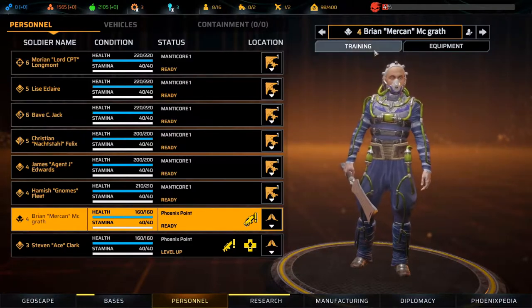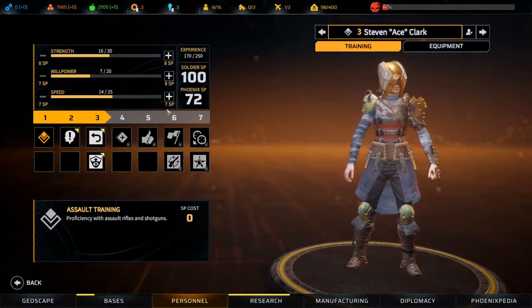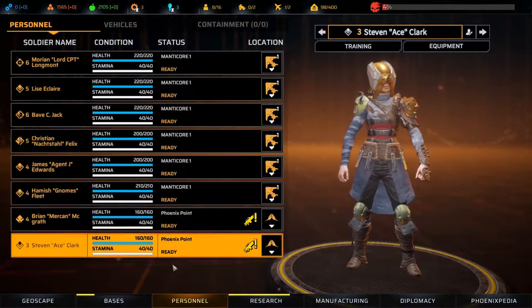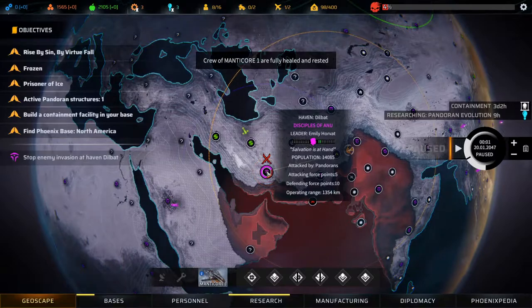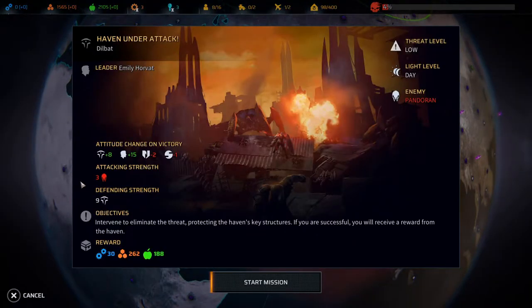These guys I didn't do the training for — you are now level three. We could do Dash; he's going to get it anyway. We'll wait and head over here to help out. The haven is under attack — attacking strength three, that's not much. They'll like us a lot better and the others will like us a little bit less. We'll get a little bit of tech too — let's start the mission and help out the Anu.